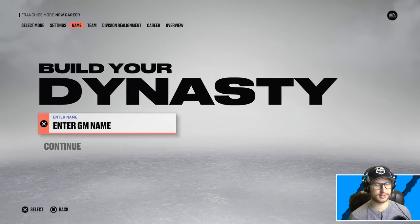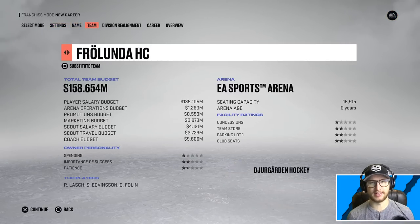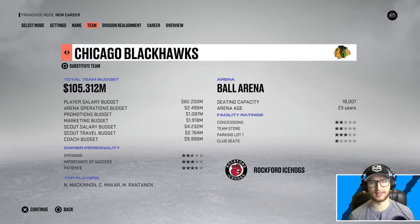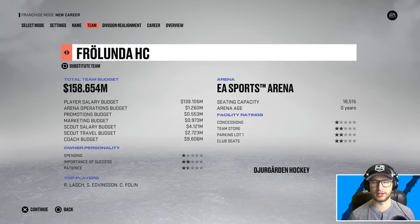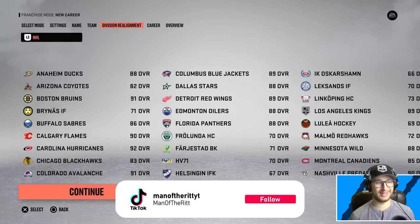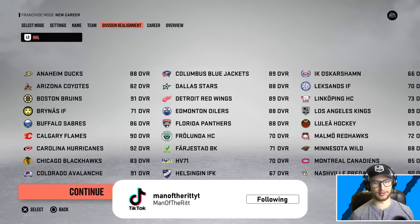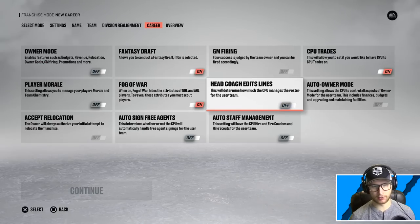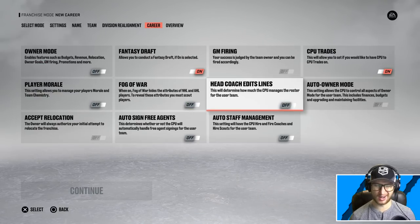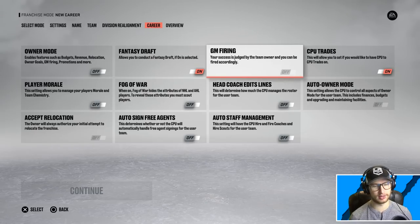Let's randomize the team here. I'm gonna do a fantasy draft as well, and I think I'm gonna modify some other settings — like goal scoring frequency and stuff like that in simulation. We get New Jersey. Division realignment — yeah, I don't think that's gonna happen in a league that doesn't have divisions. Owner mode: no thank you. Fantasy draft — it doesn't matter what your name is, jabroni, you're not gonna edit my lines. Fog of war: nope. We'll keep player morale off.